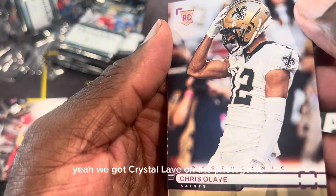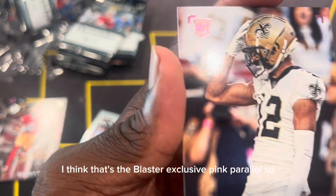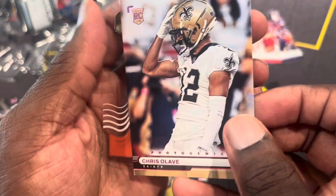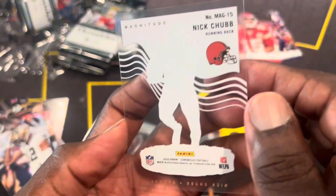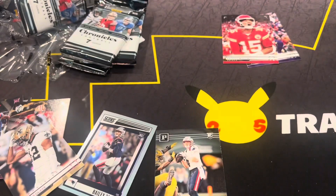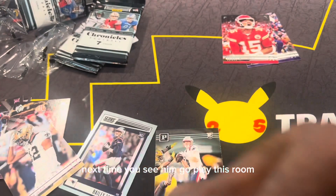Danny Gray, $40 wide receiver. Another Zappy — okay, we got the Zappy box this time. And this is Lave — we got Crystal Lave on the Photogenic. I think that's pink, yeah, I think that's the blaster exclusive pink parallel. That's pretty solid. And then we got Saquon Barkley on the acetate Magnitude variation — not numbered or anything, but it's a pretty nice card. That dude is set up for a monster year.